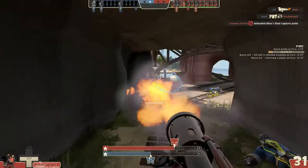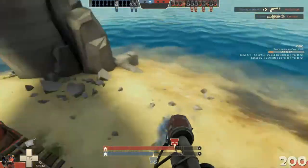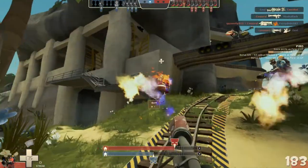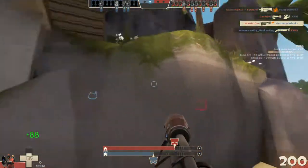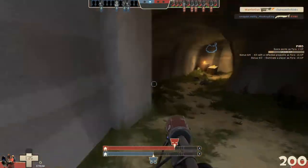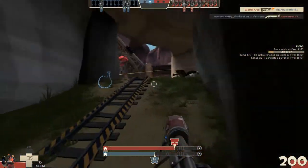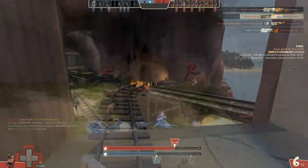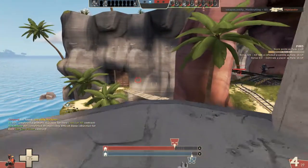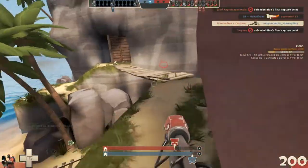I played this map primarily as Pyro and Engineer, and found that there were a lot of really great flanking opportunities. The map overall has a great feeling of being simultaneously very open while also feeling very condensed in some areas. There are many great open areas ideal for snipers, soldiers, and heavies, while on the other hand there are also more subtle secret passageways ideal for spies, engineers, and pyros. That's really the strongest, most likable aspect of the map — the vast varying opportunities offered to each class.